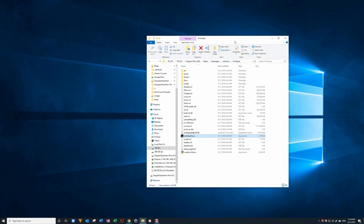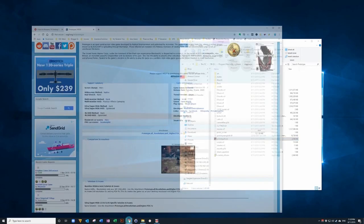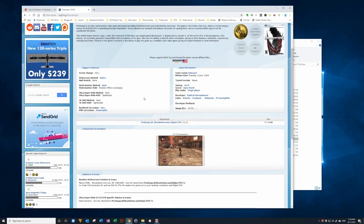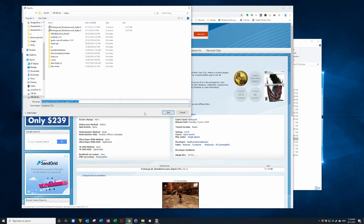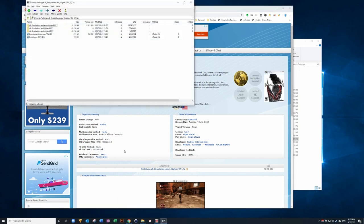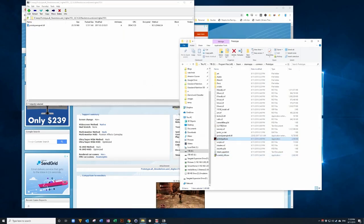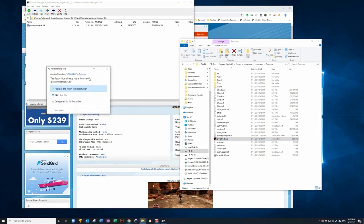Two things I suggest first. One is to fix the resolution issue so you get the same resolution as your desktop. To do this, go to the following page — I'll put a link in the description below. Just hit the attachment, save it, open it. Then in your Steam folder where Prototype is located, go into the resolution folder and drop it in there. You'll notice I've already got it in there.